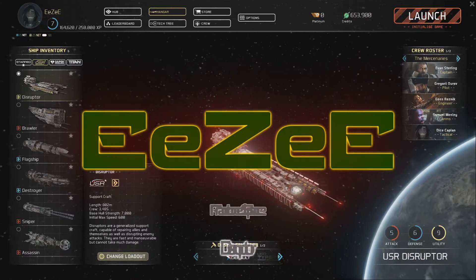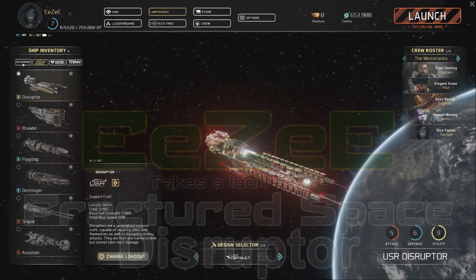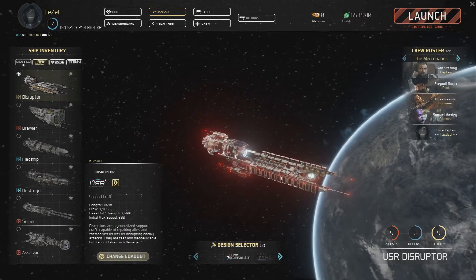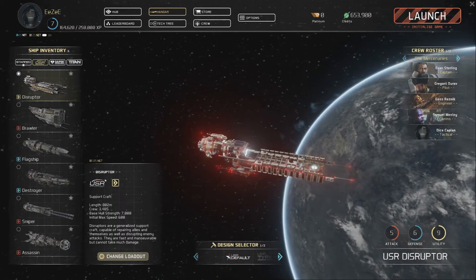Hello and welcome, my name is Easy and this is Fractured Space. In today's video we'll be taking a closer look at the USR Disruptor. The Disruptor is a small support craft with a length of 802 meters, it has a hull strength of 7000 and one of the highest max speeds with a 600 thrust.